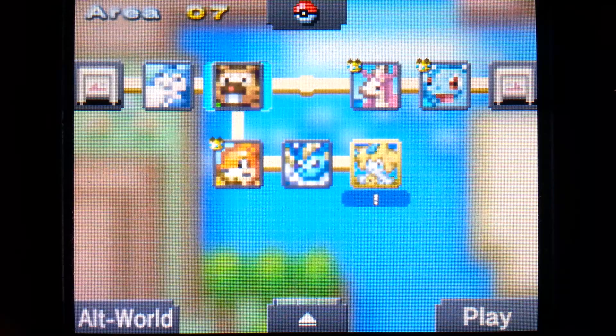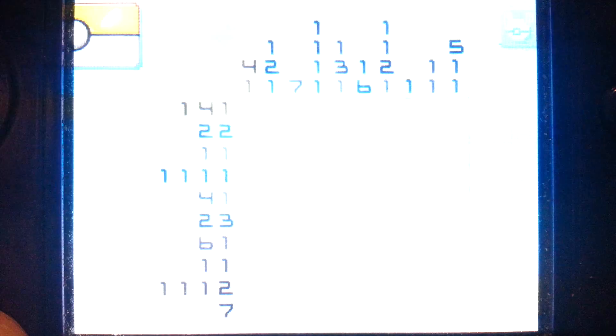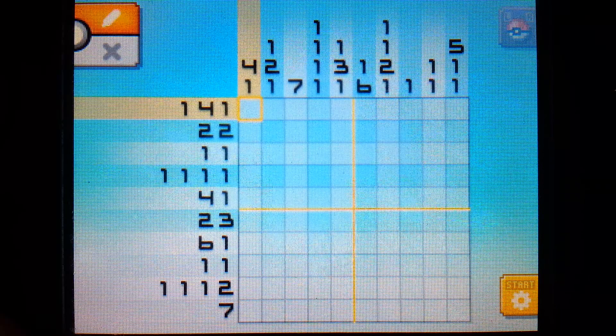Let's get right into it - just going to tap on the Pokemon and get into the puzzle. So when you first look at the Picross field, you'll see that it is a grid of squares with numbers along the left and top. The numbers represent how many of the pixels or squares in that row or column you'll have to fill in.